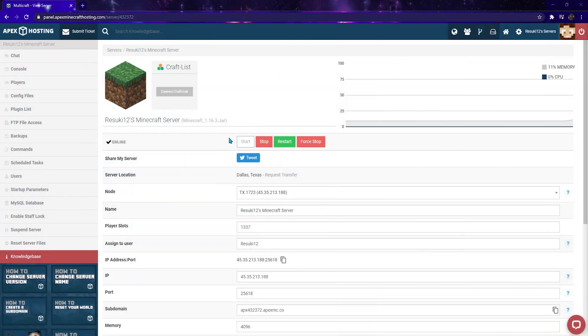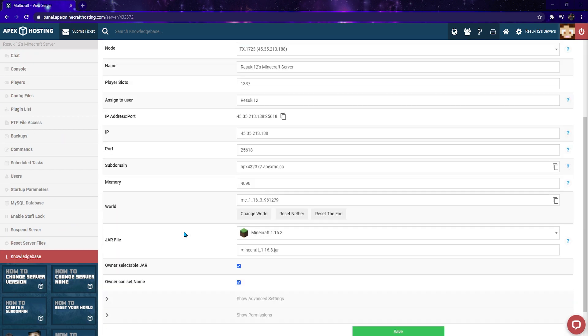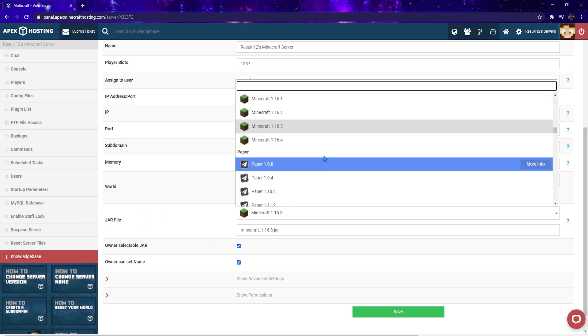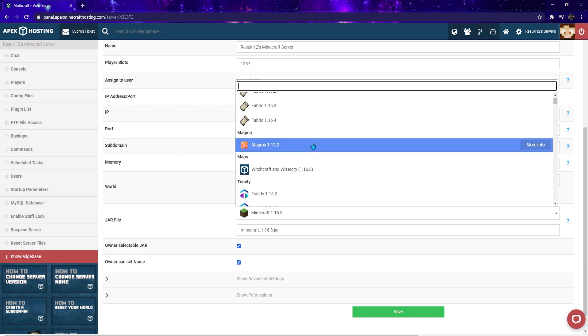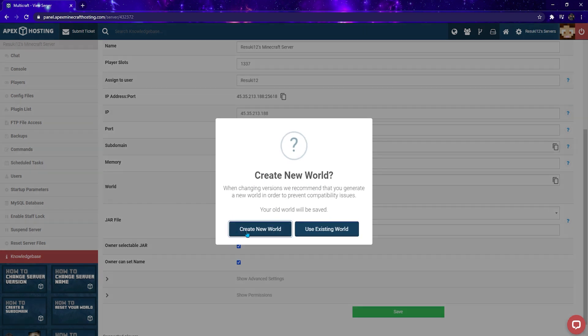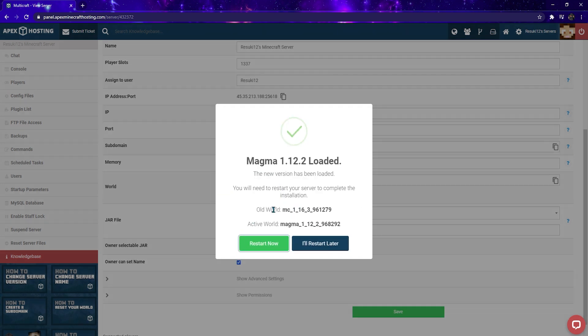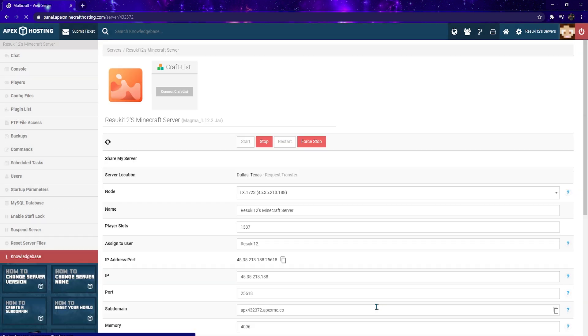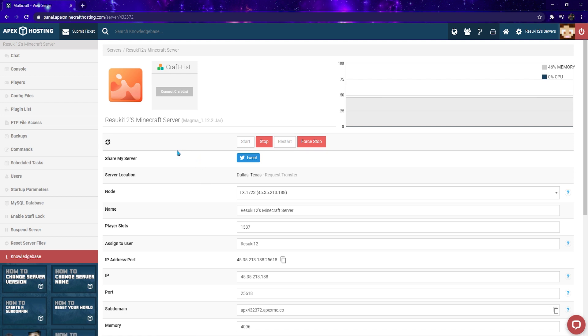First, head to your Apex server's control panel. From there, scroll down and locate the jar field, and under the drop-down list, scroll to find Magma 1.12.2. For the first prompt, select change version. For the second prompt, click create a new world, as the effects won't take place unless you click that option. From there, press restart now when it prompts you. And that's all there is to it. Any mods or plugins you have previously wanted will transfer over to Magma, and you can proceed with adding any new ones that you might want.